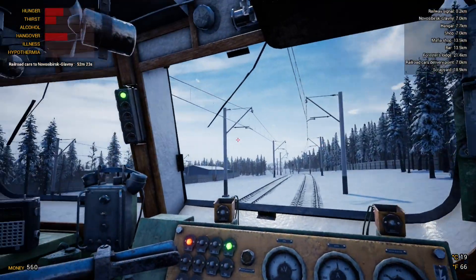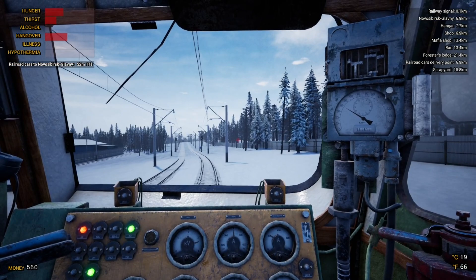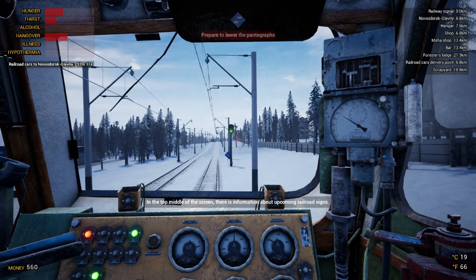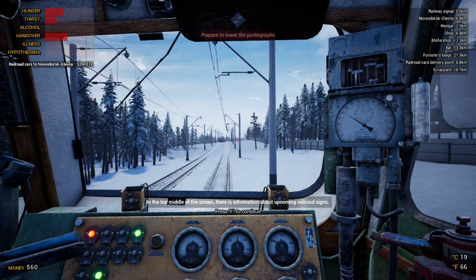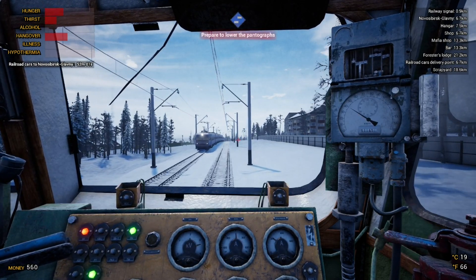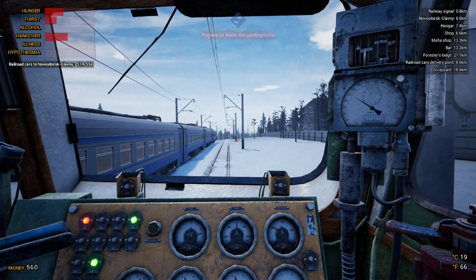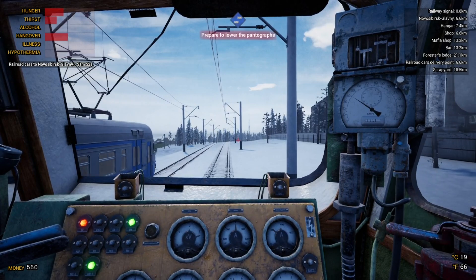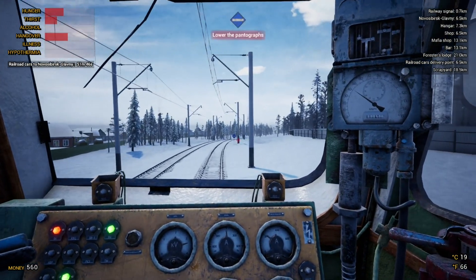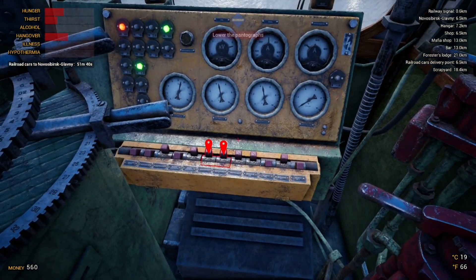We were at optimal power and lost it by putting on too much. The speed limit has now gone up to 60 kilometers, so I think we can crack on. In the top middle of the screen there's information about upcoming railroad signals. It's telling us to prepare to lower the pantographs — there must be a sign coming up. I missed this in the demo. There it is — lower the pantographs!